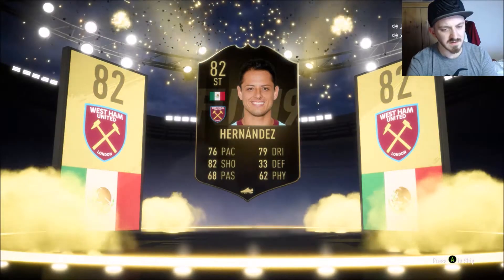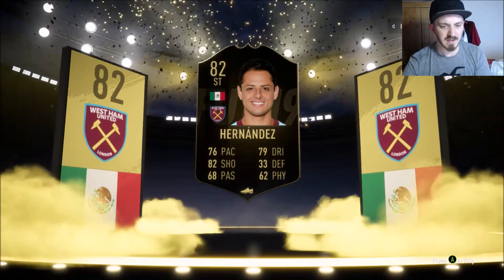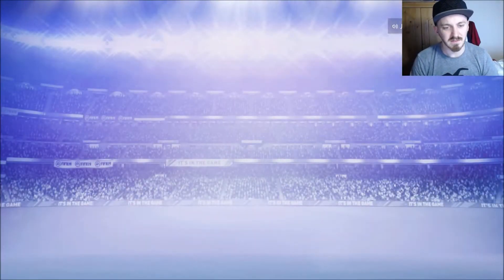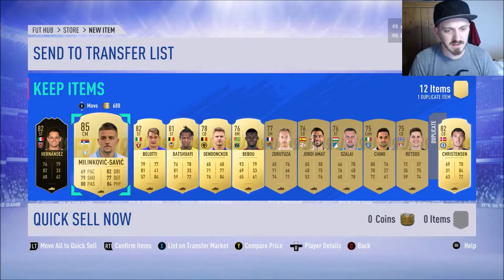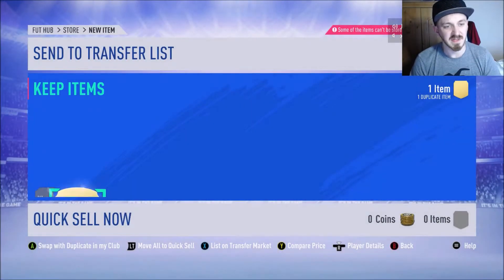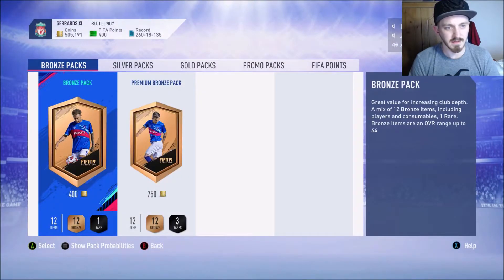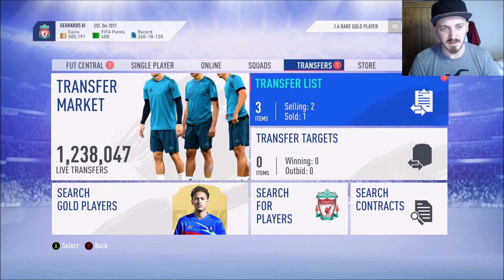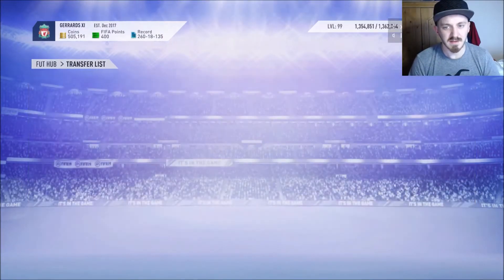Hernandez is worth 18,500k with his flashback card, so it's not going to be that expensive. We'll keep hold of him for future SBCs. Milinkovic-Savic as well - that's a nice one. Eriksson has sold! In total, that Dani Alves card probably cost me about 100k - I'll take that, that's not too bad.